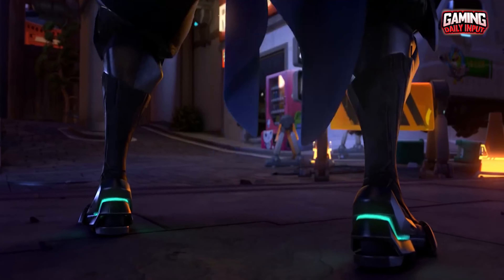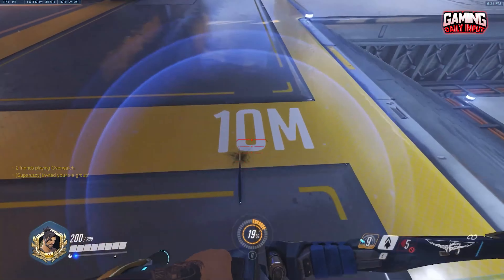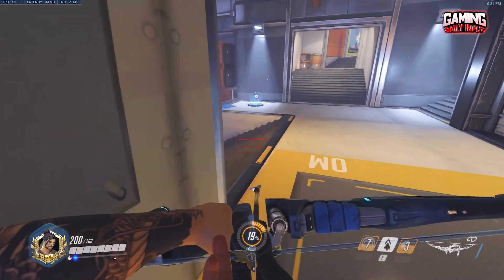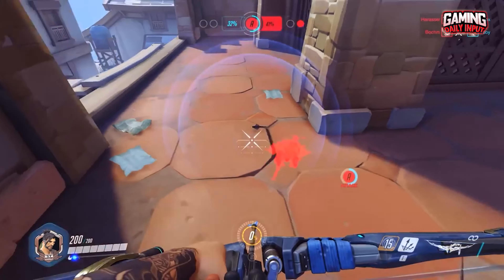In order to maintain constant pressure on the opposing team while avoiding harming yourself, positioning is crucial for the damage role. Thanks to the Wall Climb passive ability, which allows you to jump up walls and climb them, you can really get up high to reach the best vantage points when combined with the double jump.